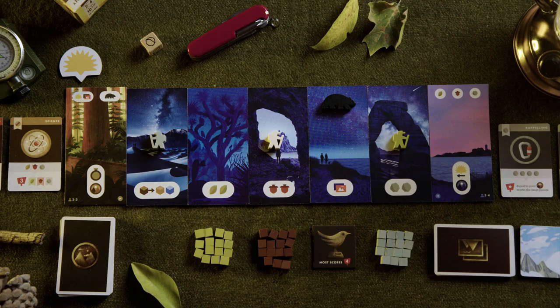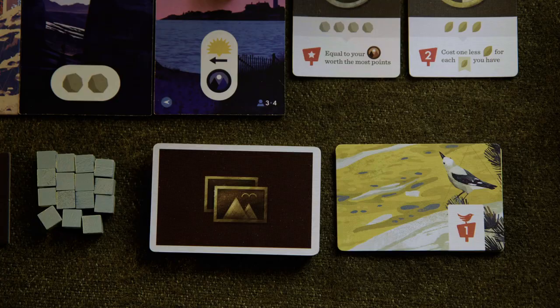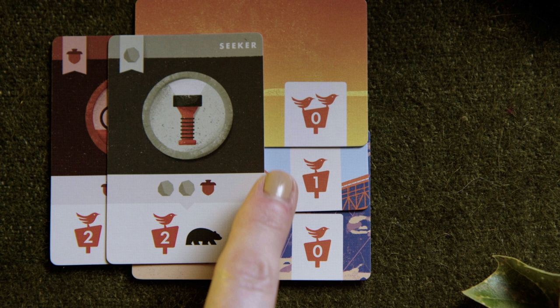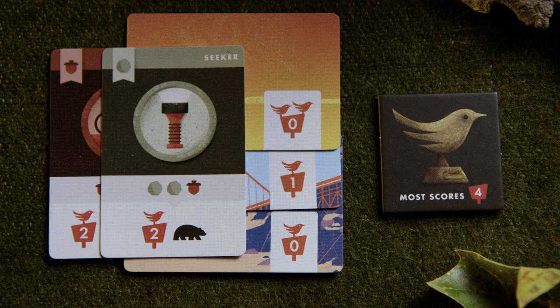When a player reaches trail end and the sun is on the leftmost space of the sun track, that player takes the sun token and takes a free photo. All the other players get one more turn, though there are no more sun bonuses since the sun isn't on the track anymore. Once the turn comes back around to the player with the sun token, the game ends. Count your points! Reveal your photo cards and count all your birds, adding any birds on your earned badges. The player who spotted the most birds gets that bird trophy, worth four points. Count up all your points from your badges, your photos, and your trophy if you won it. Whoever has the most points wins. And now you're ready to hit the trails, make some memories, and enjoy your hike.